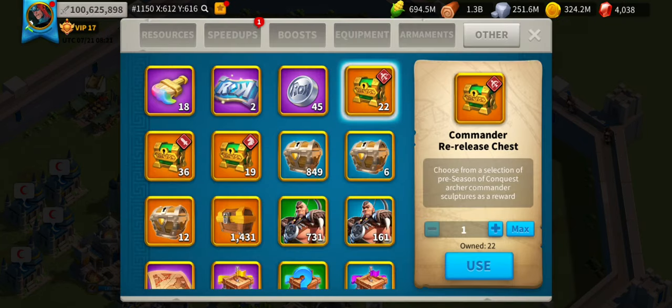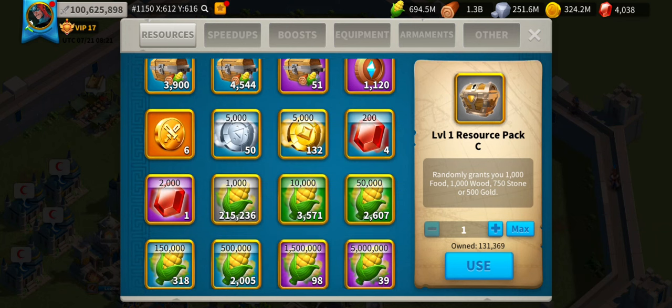I just recommend you go into your decorative structures and do something similar to what I did. This one is potentially worth 200 gems. Make sure you've got one of each, and once you've got one of each of the selections presented, you can convert them into gems.